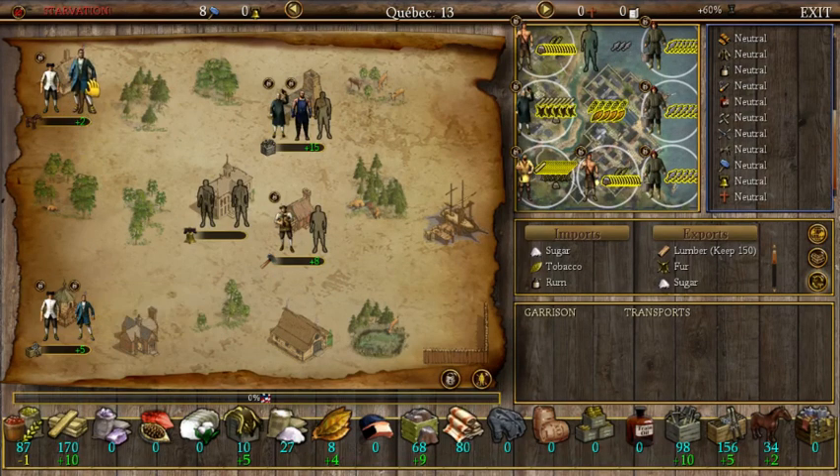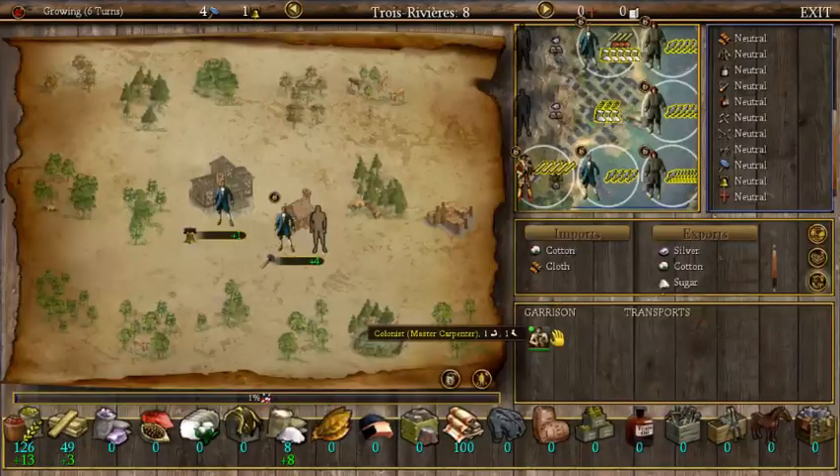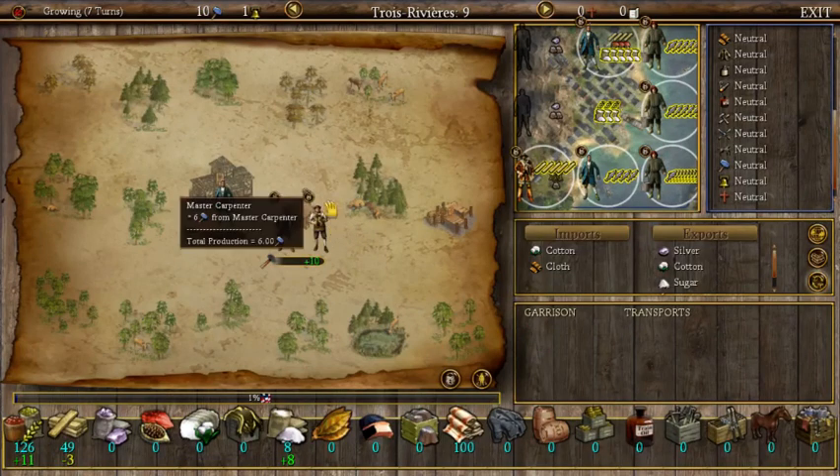Our carpenter frees up this other colonist. We got sugar production here and we're going to be making some rum as well. The game session wraps up here as we continue building out our colonial infrastructure, working towards eventually having enough military strength for our rebellion against the crown.